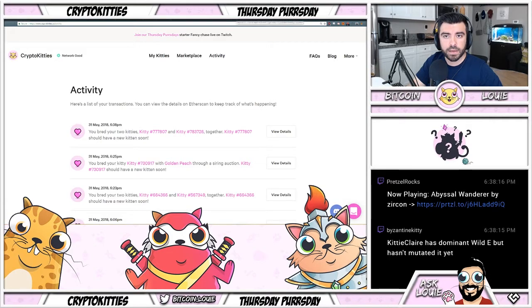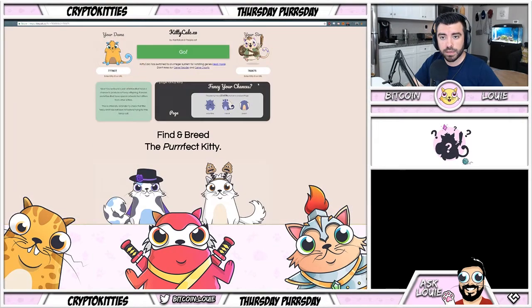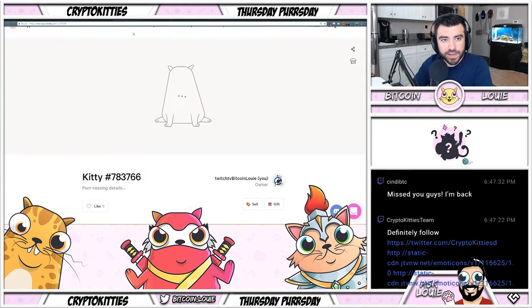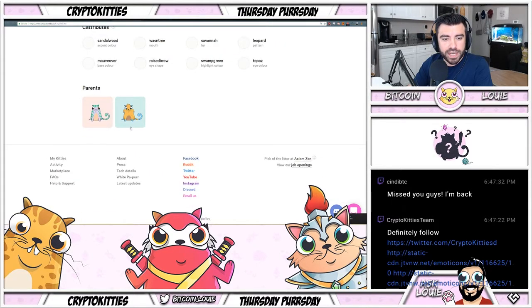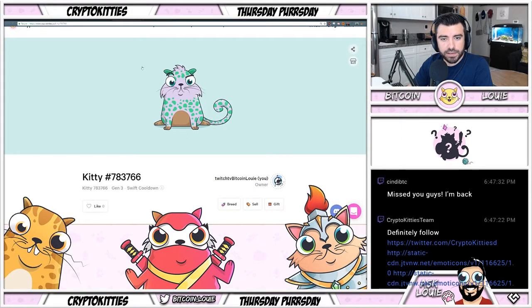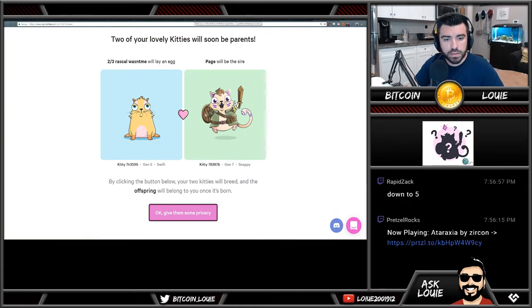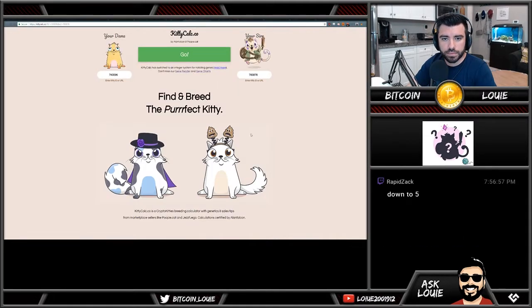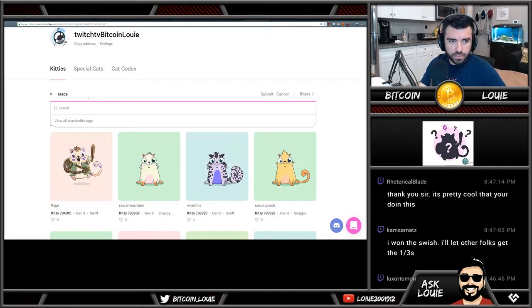Using the KittyCalc website again — 777807 mixed with 783726 gives us a five percent chance to make this fancy. We'll find out in a second. The result: I made a one-out-of-three, which was kind of expected because I did one-out-of-three with two-out-of-three — rip. Now looking at a two-out-of-three with a three-out-of-three: cat 743096 with 783878 gives a 22.98% chance. I'll basically just spam these.